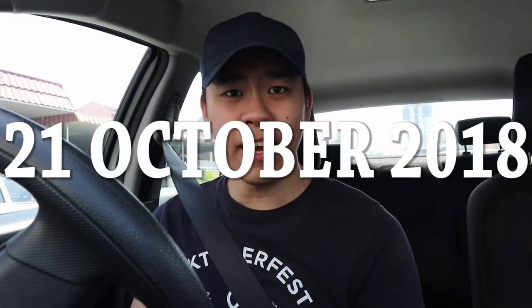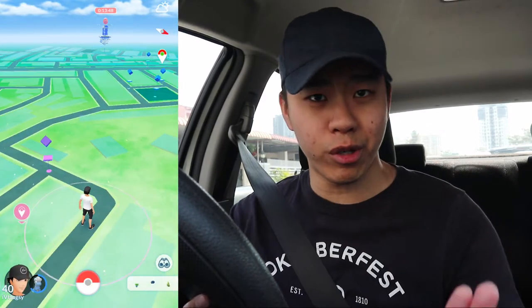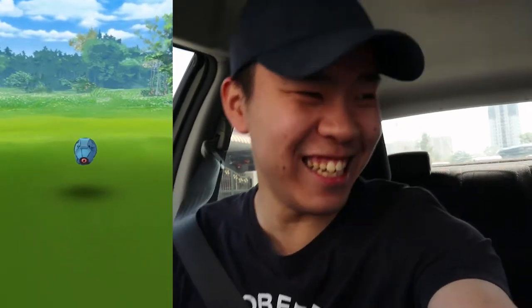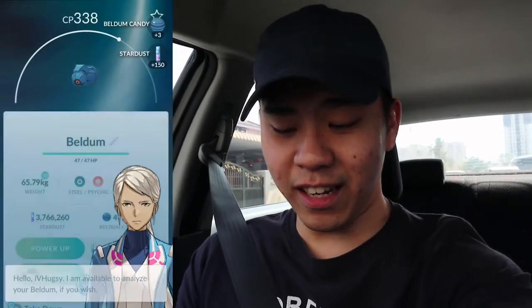Hey guys, it's all relative here. Today we have another community day and this time it's an all-time favorite — Beldam! Community day just started right now, as you can see there's Beldam everywhere. We're going to hatch a lot of eggs, put on incense, and try to catch as many shinies as we can. Beldam's shiny evolution Metagross looks so epic, and it has a new move called Meteor Mash, which is the best Steel-type move right now. Let's get this party started!